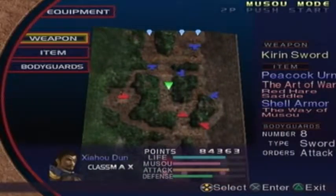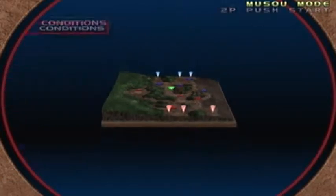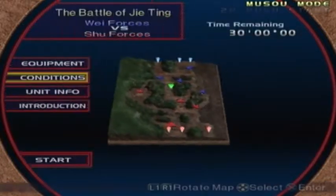Welcome everybody to another episode of Dynasty Warriors 3, Xie Haldun's Mushu Mode. We're going to be doing the Battle of Gia Ting in this episode. We must defeat Zhuge Liang and cannot let Sima Yi get defeated, but that's going to be easy.